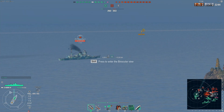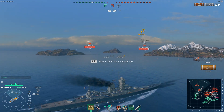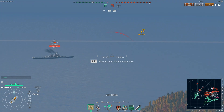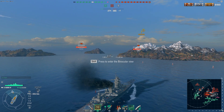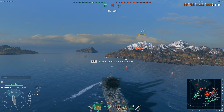The Ibuki, tier 9 Japanese cruiser, is basically just a slightly better armored version of the Mogami and as a result it has a very good concealment range for a cruiser — something like nine kilometers — which means with its 10-kilometer torpedoes you can actually stealth torpedo people.